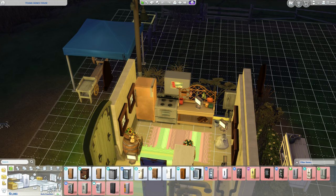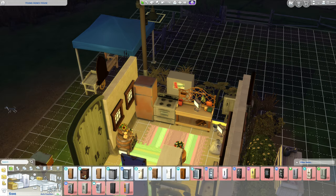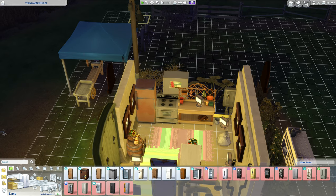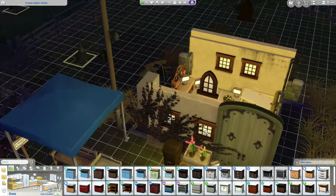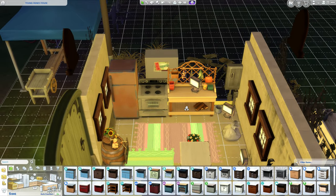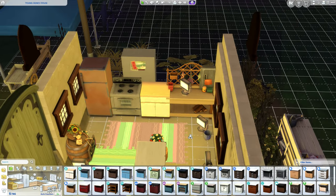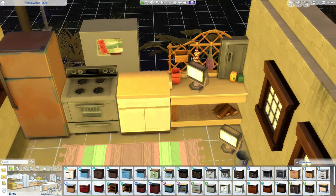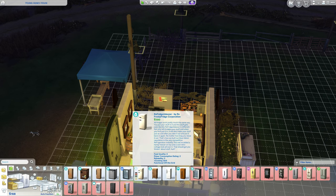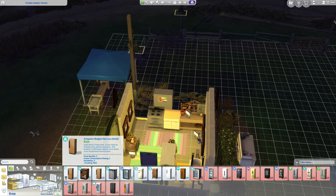We have enough money to replace the debug fridge with a functional one. But we still can't make anything because this lot is on simple living, so we do need to make something versus getting quick meals — which means we need a counter and ingredients. There's really not enough room in here for everything. And this refrigerator is actually not off the grid — we'll have to get a different one. The cheapest refrigerator that works off the grid is the 500 simoleon one, which actually looks more appropriate for this house anyway.